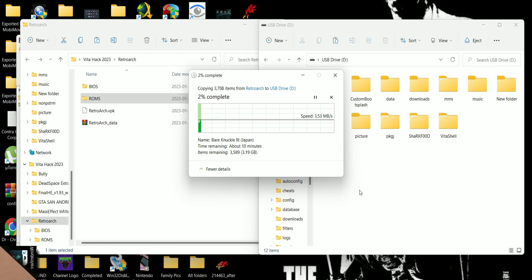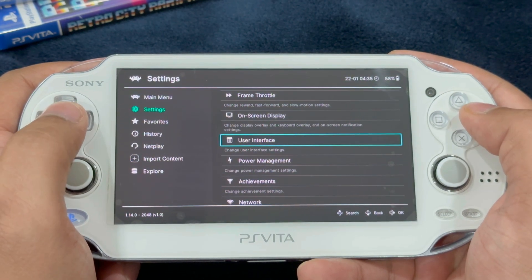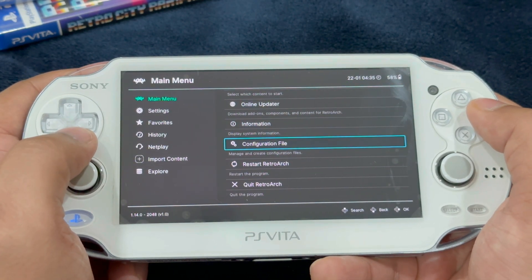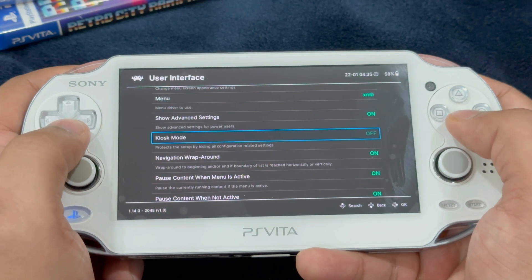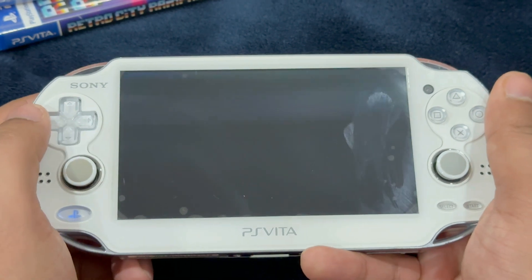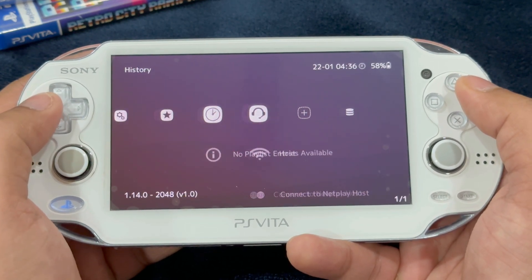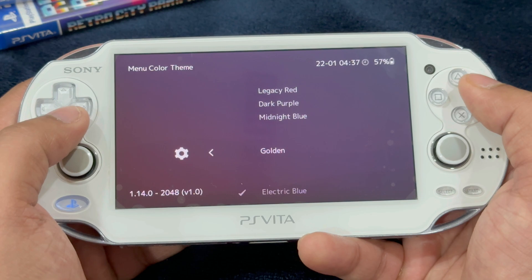On the PS Vita, go into settings and first change the appearance of the menu. Under settings, go into user interface, then menu, and change it to XMB. Save the configuration — go into main menu, configuration file, save current configuration. It's completely based on your preference, however I think XMB is the best look for RetroArch. Go ahead and restart RetroArch. Whenever you do any system-wide change, always save the configuration.